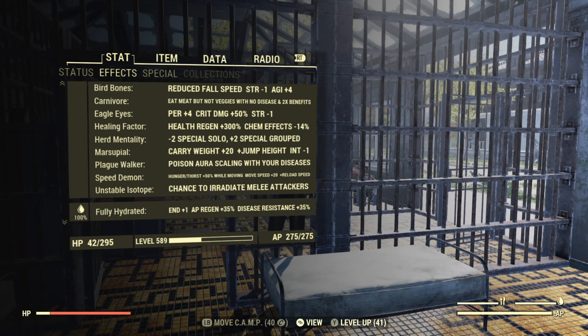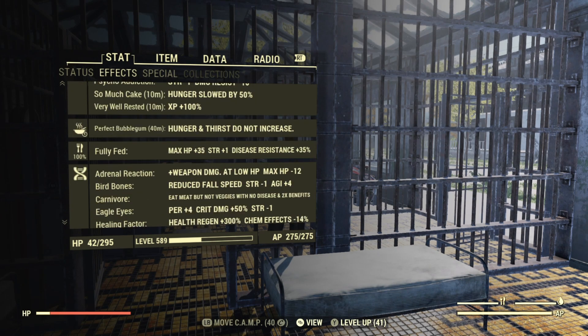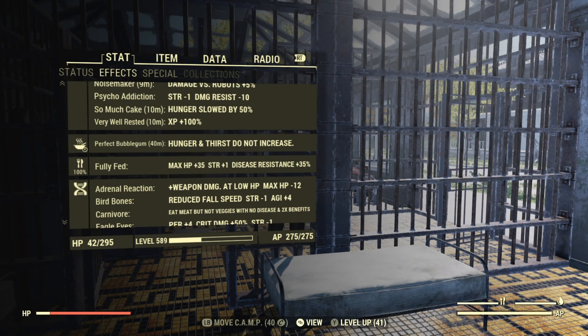When you're fully hydrated you get endurance plus one, AP regen plus 35%, and disease resistance plus 35%. Fully fed: max HP plus 35, strength plus one, disease resistance plus 35%.